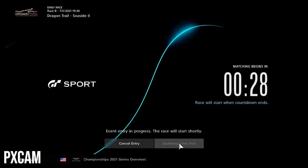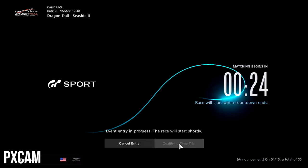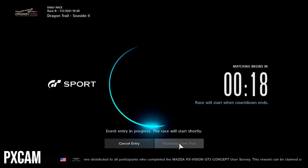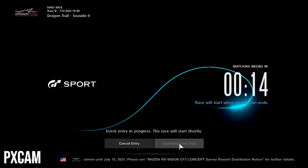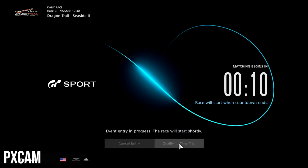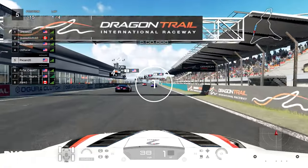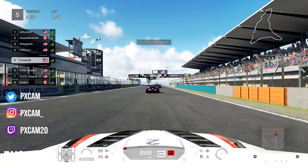What's going on guys, PXCAM back with a brand new video. We are racing around Dragon Trail Seaside, the reverse edition, an already difficult track as it is. But when you throw a dirty rammer into the lobby, it just makes things even more frustrating, especially because you have to avoid the chicane of death and avoid death from other players. We get our 3, 2, 1 and away we go, starting off in 5th place on our USA account.